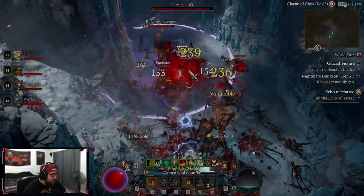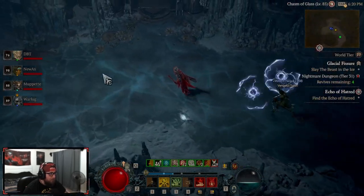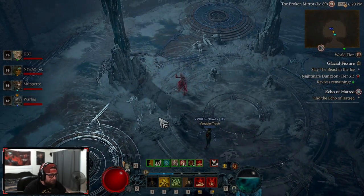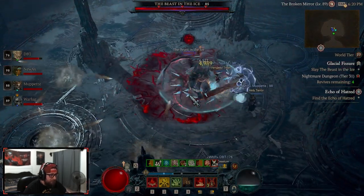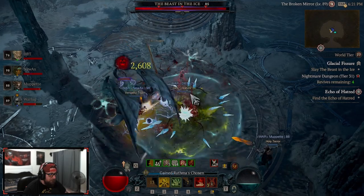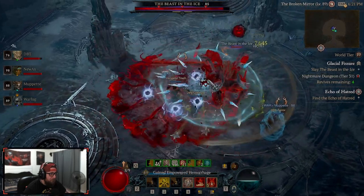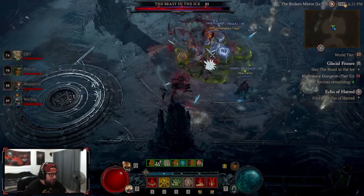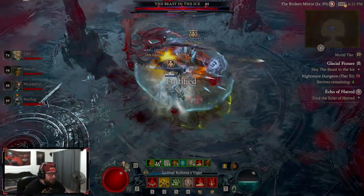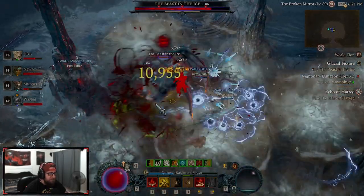All right, here we go — boss time! The beast in the ice, level 85. Let's see what his mechanics are. What they did was make the beast in the ice use the 'scourge of the land' monster design. So the beast in the ice is essentially the scourge of the land.